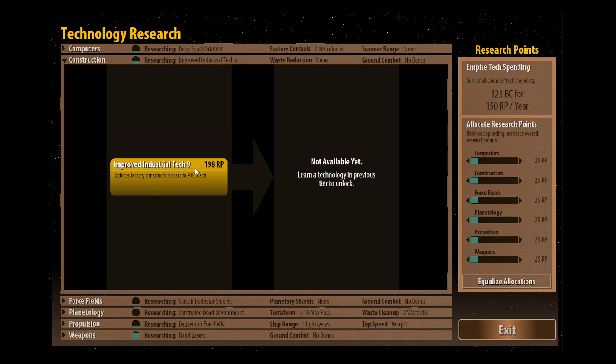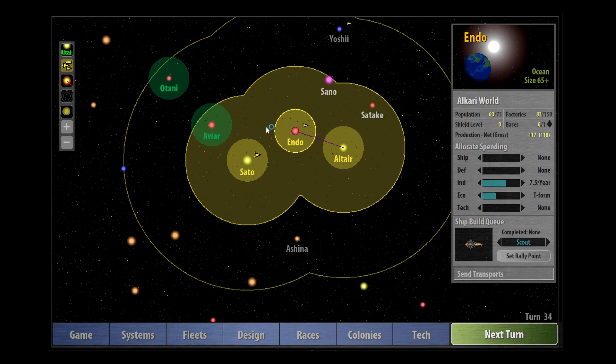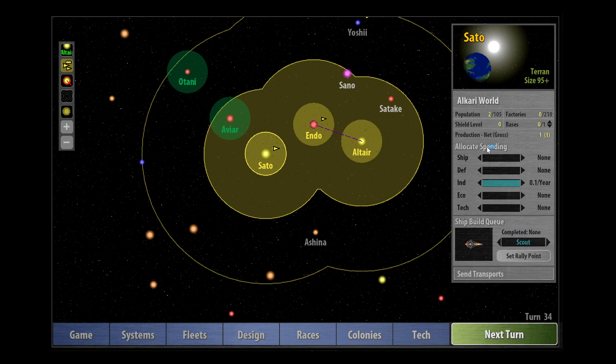If we have a quick look around we can see what we want to aim for next - I think it's going to be good to go for improved industrial tech 9. We're putting 25 in each turn so it's going to be about eight turns until we get this. It might be worth rushing this one. You don't want to spend too many turns with no research points going into any fields because in Remnants of the Precursors, just like Master of Orion, if you didn't put any research points into a field there's a decay every turn of about 10% of the research points you've put in. So it's really important to leave a little bit in there.